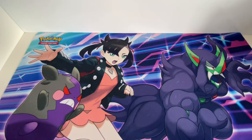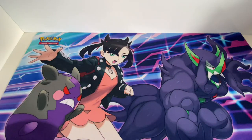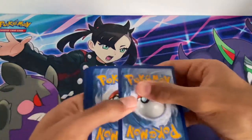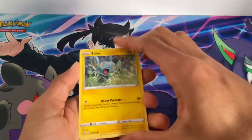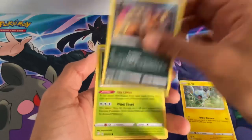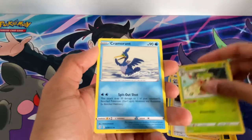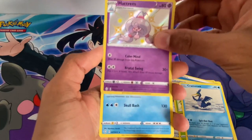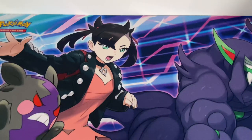We're doing random packs, starting with a shiny Dragapult on the cover, hoping to get something good. There we go, there's the code - first code card. One, two, three, four - doing the card trick like Primetime Pokemon does. Starting off with a Shinx, Ralts, Trapinch, Weavile, Water Energy, Ball Guy, Thwackey, Cramorant. First rare is a Hatterene V shiny - interesting start.